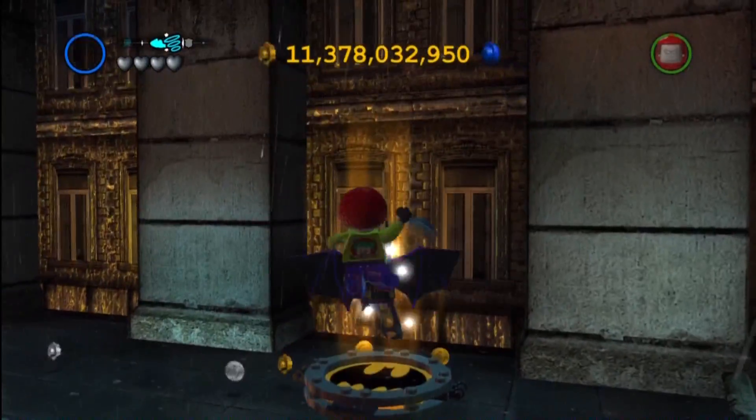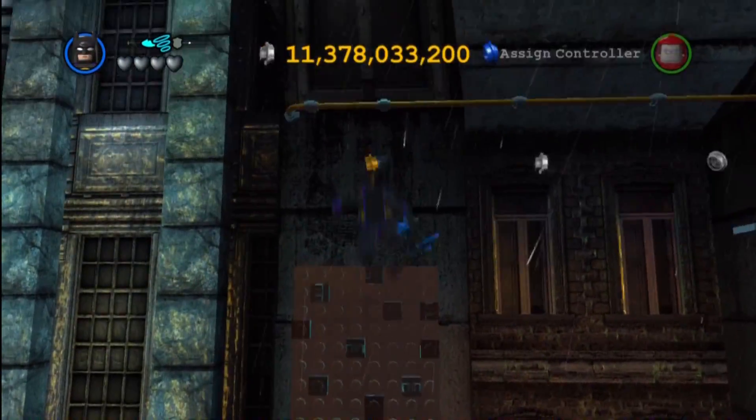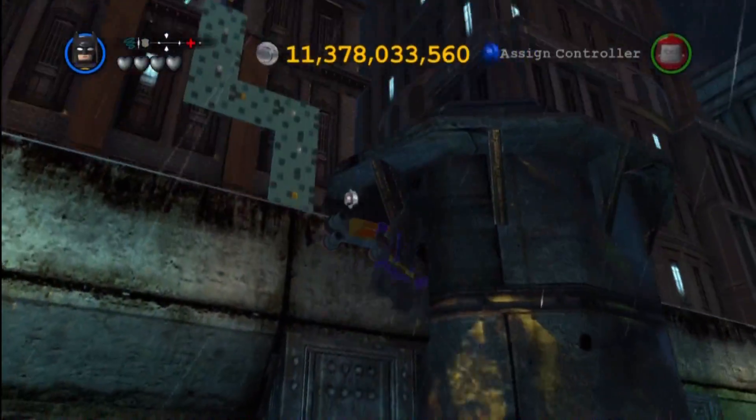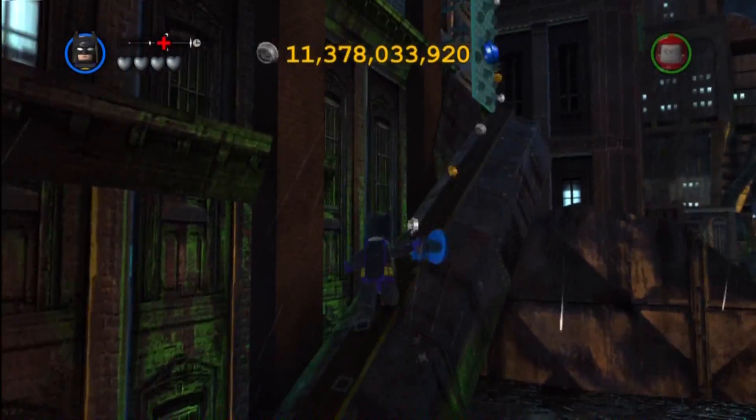So, here we are, and we are going to start off with a suit route. You're going to go ahead and grab the Batsuit, which is just west of the Gotham Cathedral, and then follow that up — you'll switch along to a power suit and an electricity suit as well.